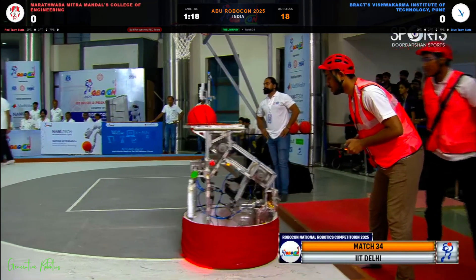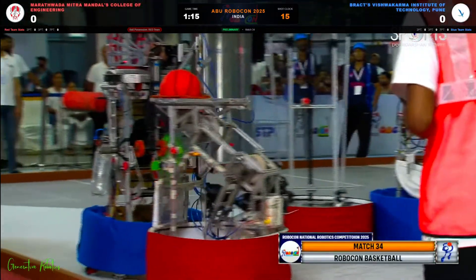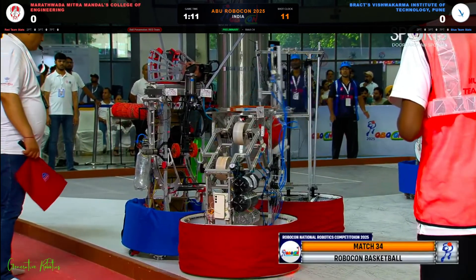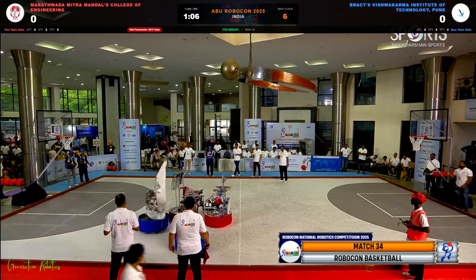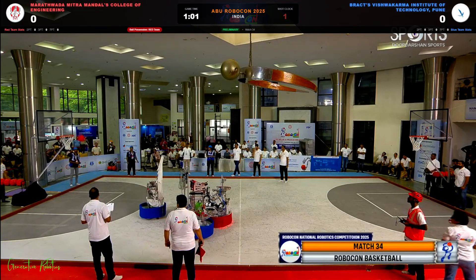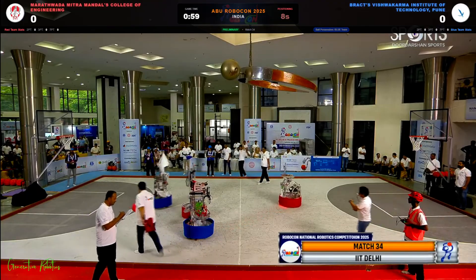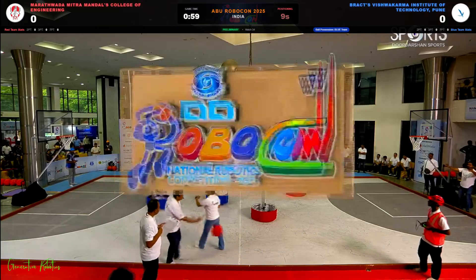Now red has possession of the ball and they are moving very rapidly towards the center of the arena while blue is being aggressively defensive. Red is able to dribble the ball in the field. There is very high commotion going on there. Red put up their shot but missed it by just a few inches.